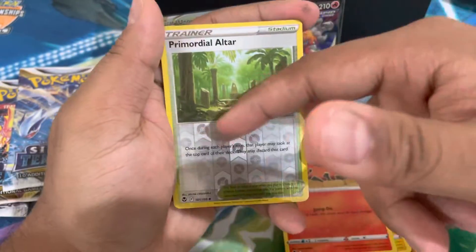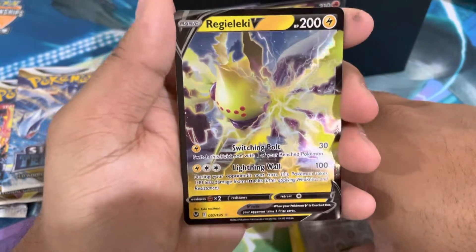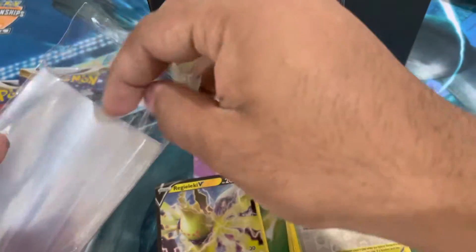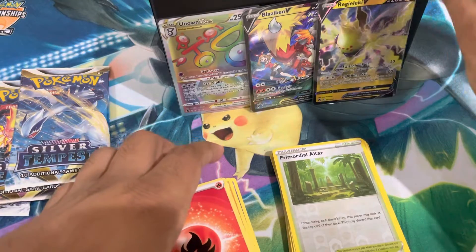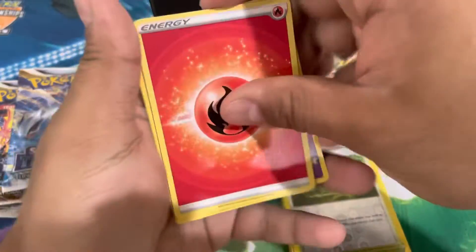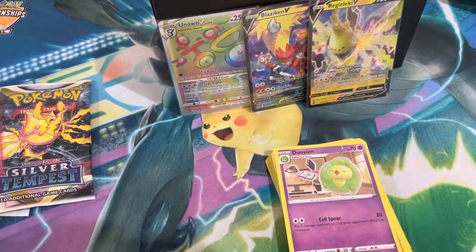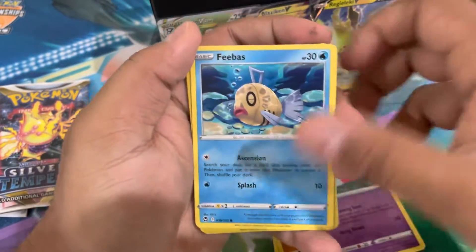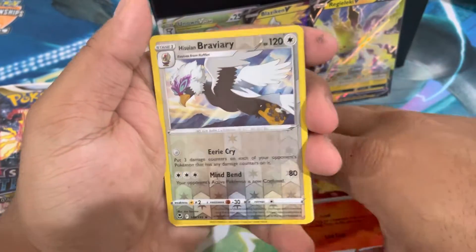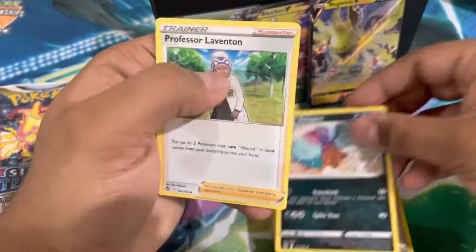Pack three: Durant, Amoonguss, Vullaby, Sunfish, Vulpix reverse, Primordial Altar — I like reverse cards, I'm a huge fan. No way, there's another hit! Regidrago V — not a crazy hit but another hit nonetheless. Three hits in three packs! This is shaping up to be the best ETB I've ever opened. My chase card is Lugia of course, and I'd also like some other Trainer's Gallery cards like Rayquaza, Blaziken is also good, fire dragon, Dawn. Pack four: Fletchling, Shimmeco, Fennekin, Hisuian Braviary, Zoroa, psychic energy, Jynx, Toxapex, and Professor Laventon. Luck ran out immediately.